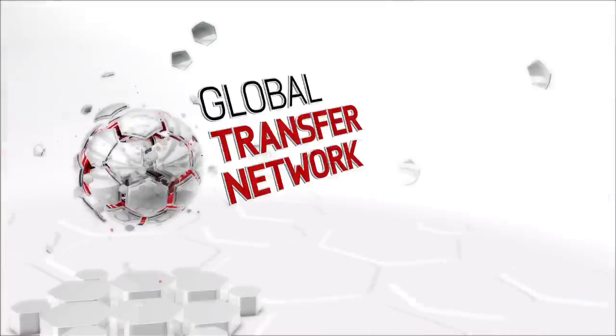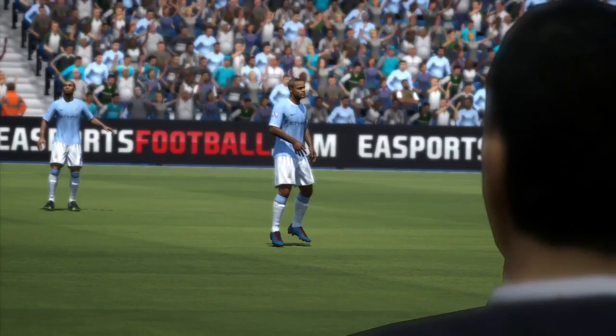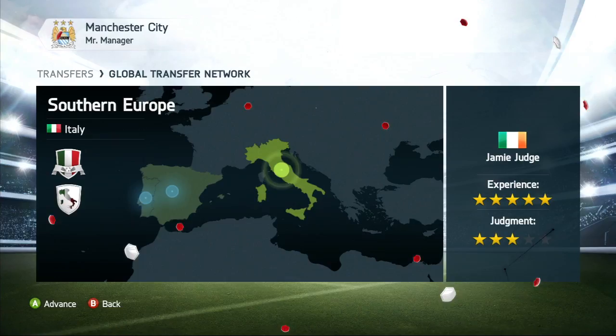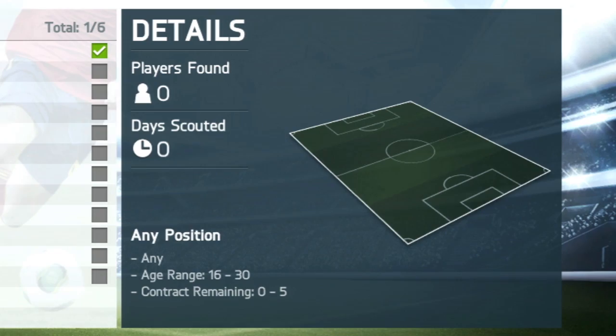Welcome to EA Sports FIFA 14, where we've introduced a brand new way of playing your career as a manager, thanks to the Global Transfer Network. Now you can manage a staff of Scouts and send them to different countries around the world to search for talent. Specify the type of player you're looking for by giving a range of criteria to your Scouting Network, based on your team's needs.